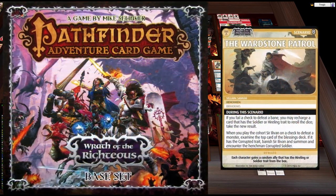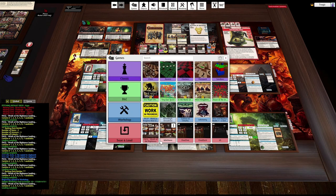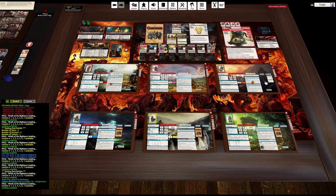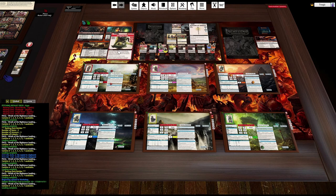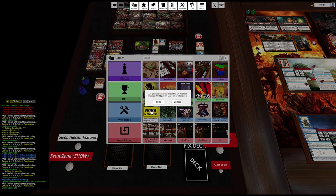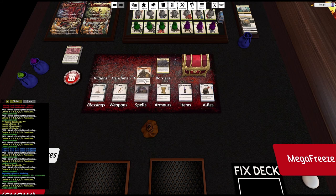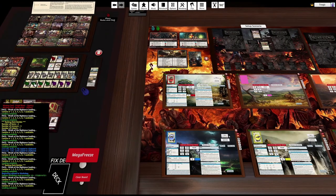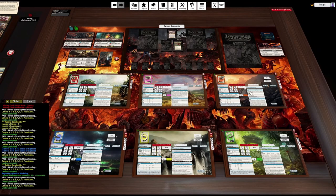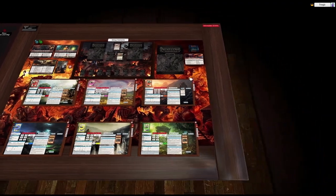Welcome back to Wrath of the Runelords. This is the deck editing sequence for the Wardstone Patrol. I've done extensive work on the deck editor, so I'm importing all these cards into the work-in-progress mod, which is getting pretty close to being finished. Basically all I need to do is add data for the other expansions. I've copied all the current decks and card pool into the new mod — and boom, it's done.